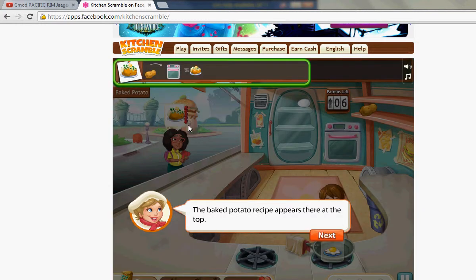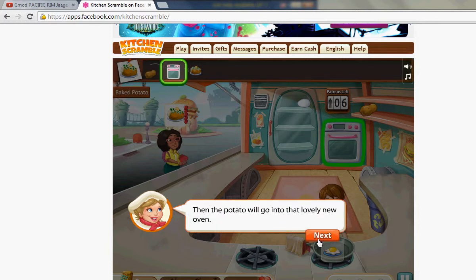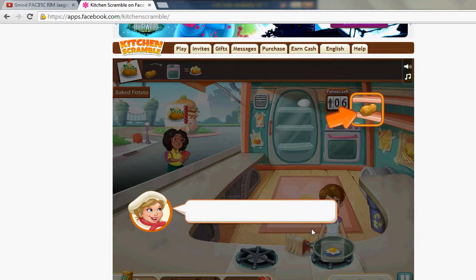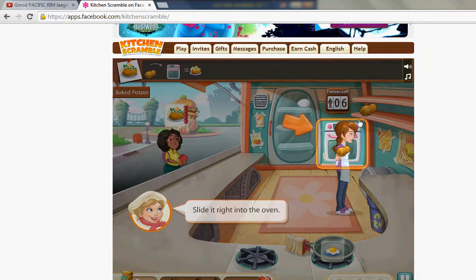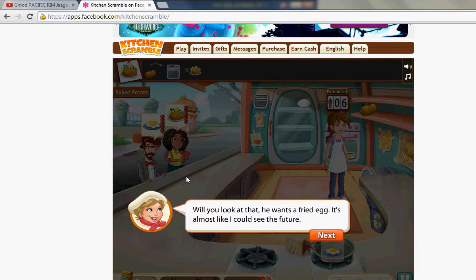Play 10, get 1. Oven. For 50 coins you can buy an oven. You would think a kitchen would already have an oven, right? But no, you have to buy it for 50 coins. What is a coin worth anyway? And why is an oven 50 coins? Whatever.